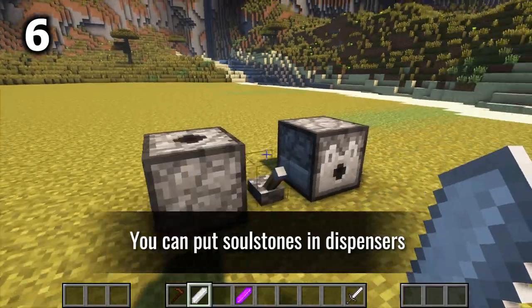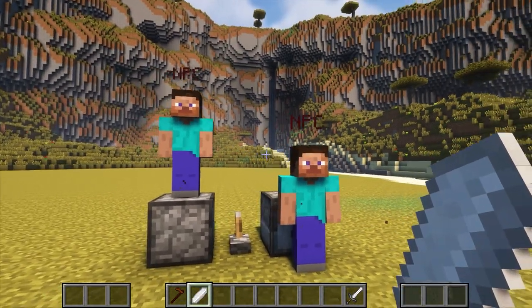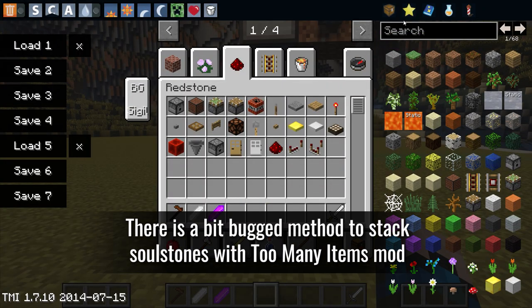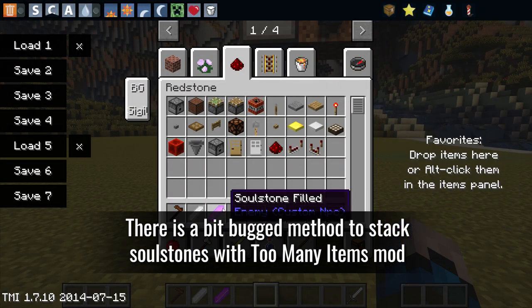You can put soulstones in dispensers. There is also a bug method to stack soulstones using the Too Many Items mod.